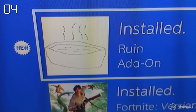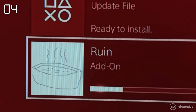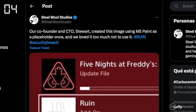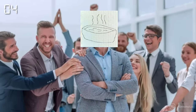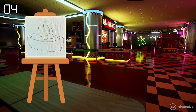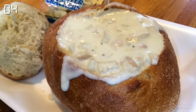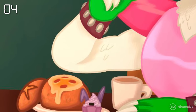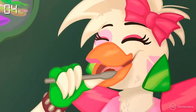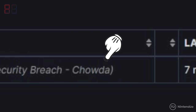PlayStation players got a surprise when downloading the Ruin DLC on their consoles — the game's download image was replaced with a crude drawing made in Paint. Steel Wool Studios explained on Twitter that one of the company's co-founders drew it, and the development team liked it so much that they decided to keep it. This abstract drawing represented a chowder, which is a kind of soup, referring to the game poster that says Chica Chowder. It seems that besides pizzas, Chica is also a fan of soup — and to top it all off, the game was internally called Chowder and not Ruin.